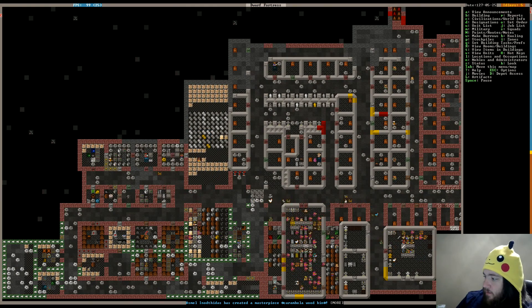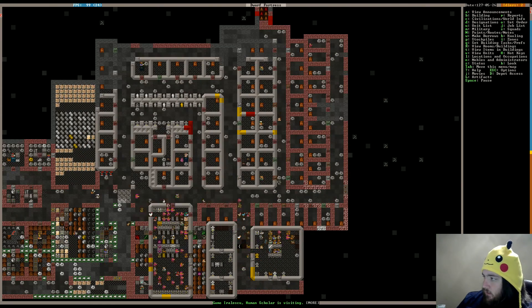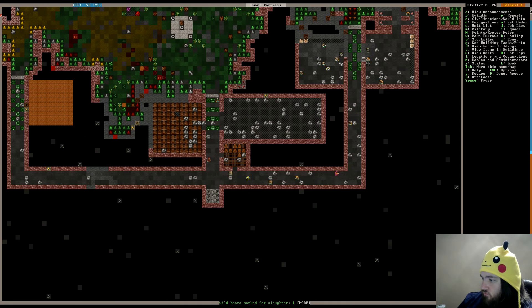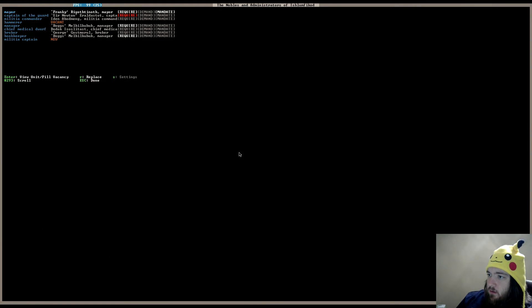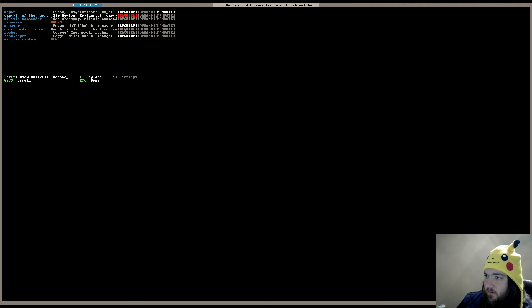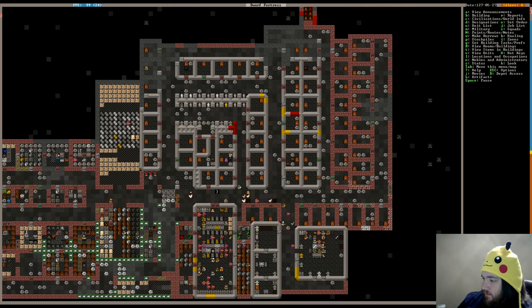How about those bedrooms? Okay, they're getting dug out right now. Doesn't look like anything's getting moved — that stinks. Captain of the Guard — Sir Newton. The Captain of the Guard has requirements: needs an office, quarters, dining room, chest, cabinet, weapon rack, and armor stand. We need to find a place for our Captain of the Guard to occupy.